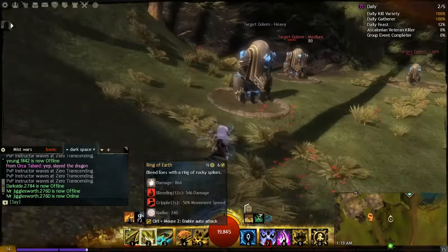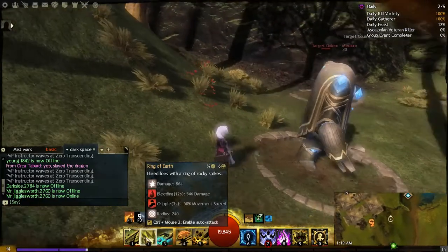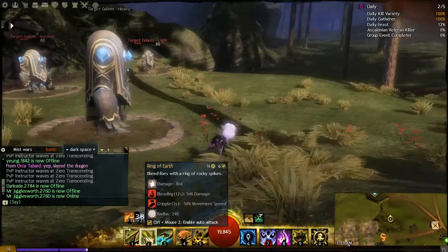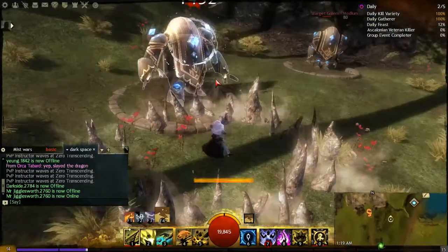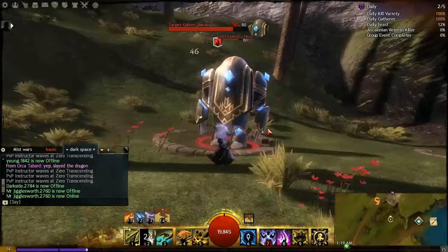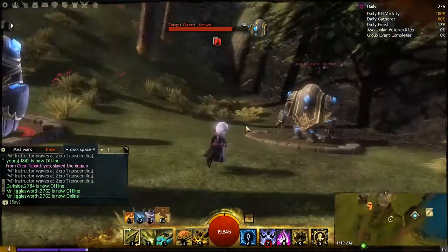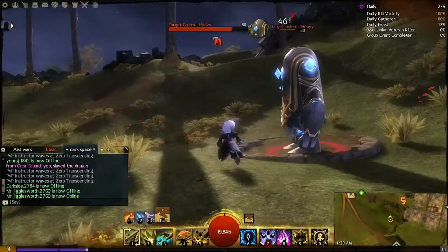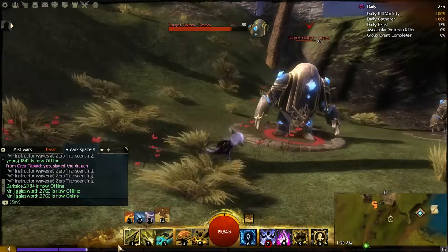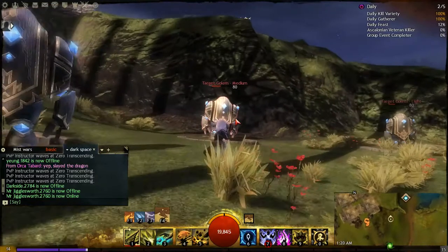Cripple is shown by the swiftness shoe icon with a little slash through it. Cripple is another one of Guild Wars 2's snares and it reduces your character's movement speed by 50 percent. It stacks in duration — Chill also stacks in duration.